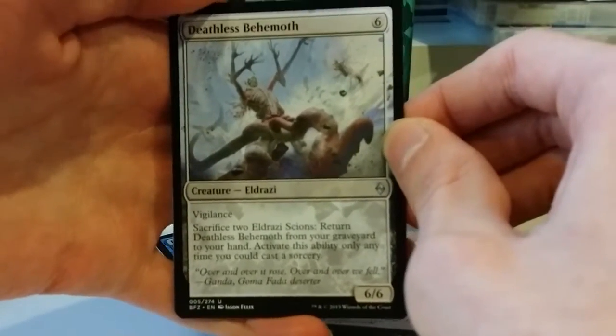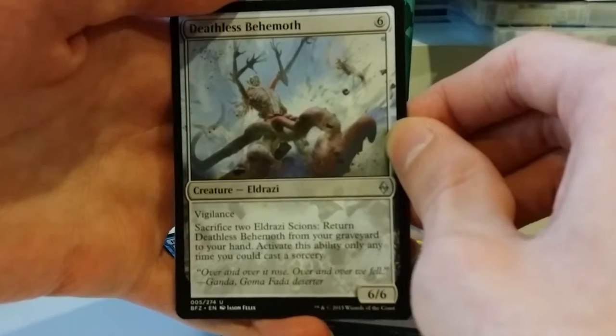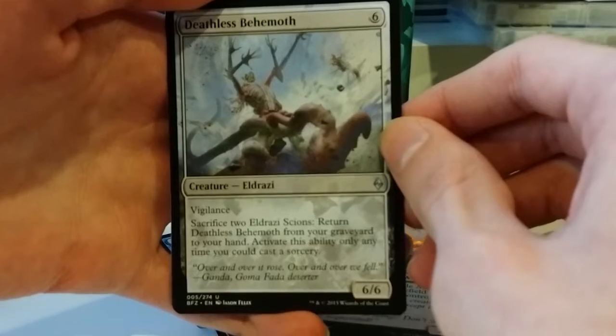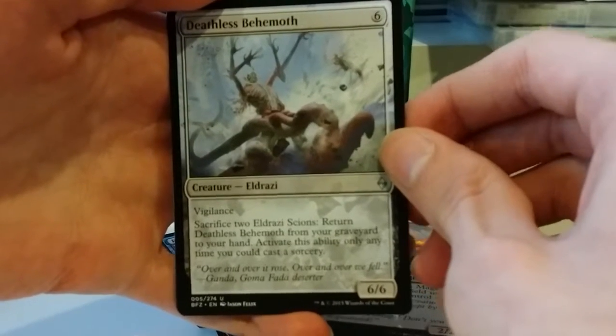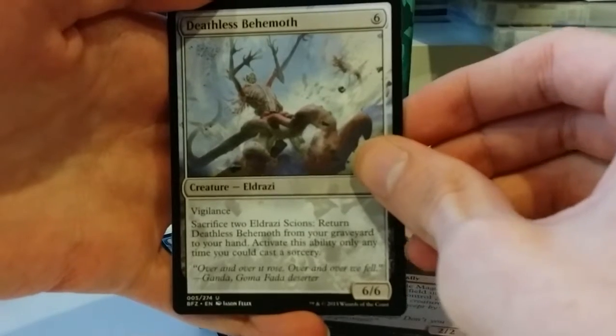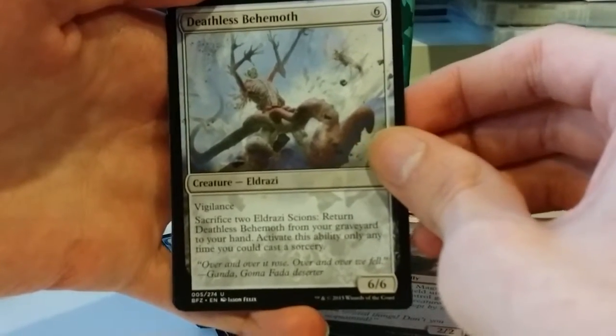We have a Deathless Behemoth. Six mana for a 6/6 with vigilance. It is an Eldrazi. You can sacrifice two Scions to return Deathless Behemoth from your graveyard to your hand, but only at sorcery speed. So no end-of-turn tricks, you blue players — you know who I'm talking about.